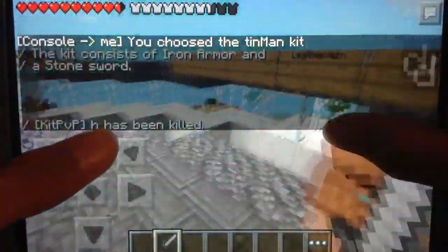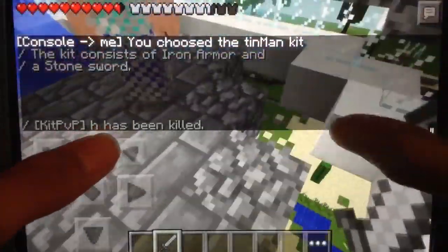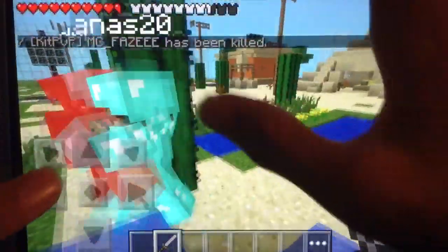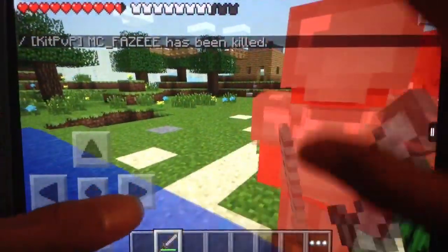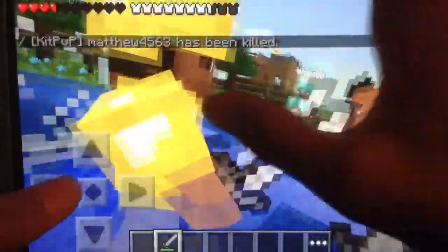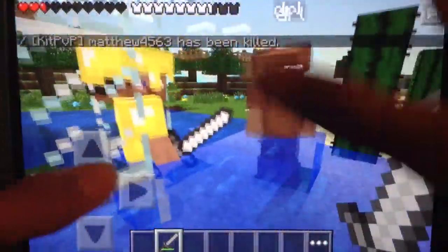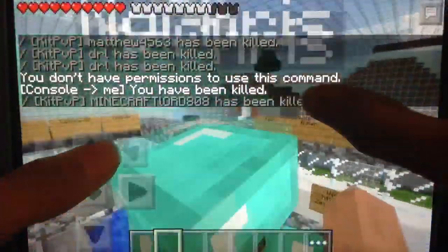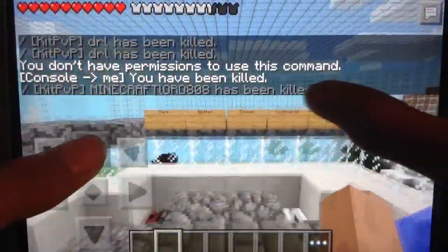Okay, let's see. By the way, the IP and the port will be in the description below. I'm gonna go this way then. Let's try to take out this diamond-armored guy — and looks like there's someone with gold armor. Fantastic. Now he's after me I'm guessing. Okay, well that's not good. I think I'm gonna seek revenge on him, so let's try the Butter Kit again.